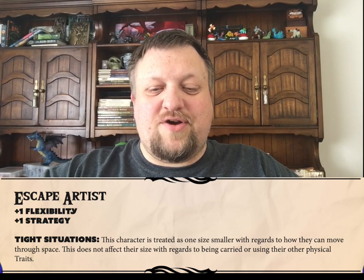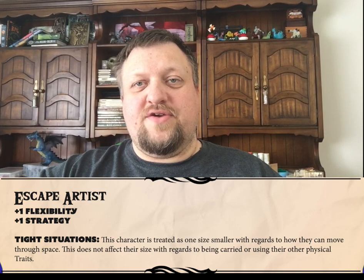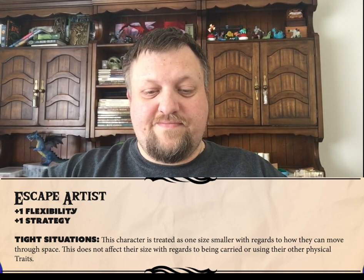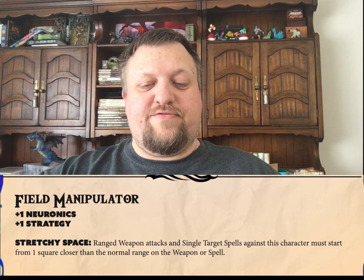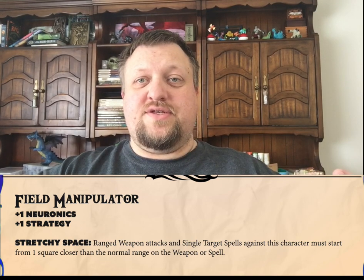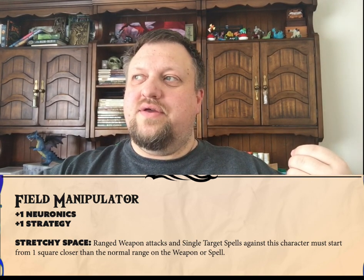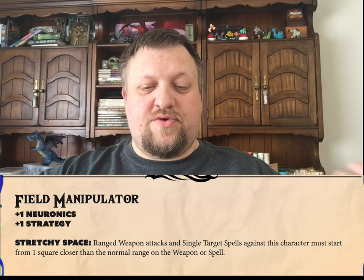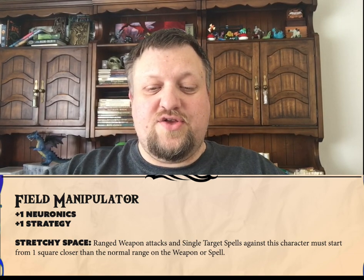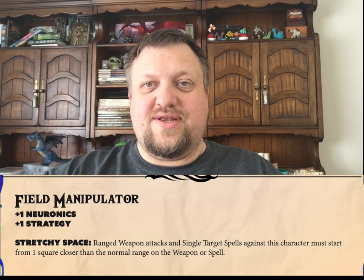Next, we've got our Escape Artist, and essentially they have greater difficulty when it comes to being grappled, held, bound, or any of those kinds of things. Next, we've got Field Manipulator, and their ability Stretchy Space basically means that they can alter the range of a ranged weapon or the range of a spell so that a person has to be standing closer to them in order to make those ranged attacks happen.